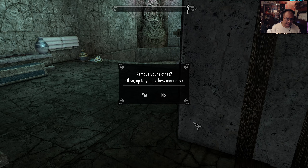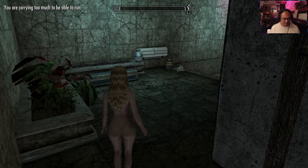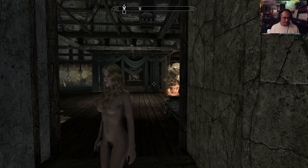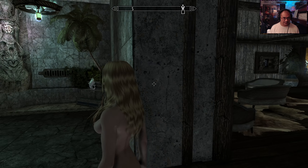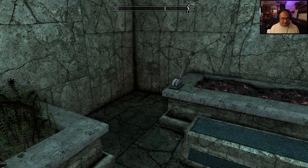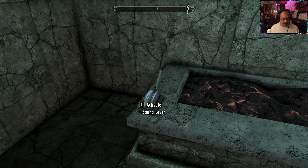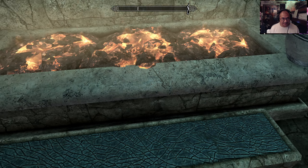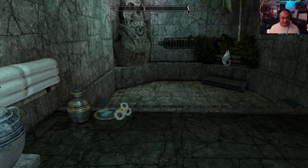Well, there's also an option to remove your clothes. But the Amulet of Dibella, you know, also gives plus 15 to your speechcraft. So this is like a sauna here — plus 15 to your speechcraft. And here we have the shower.